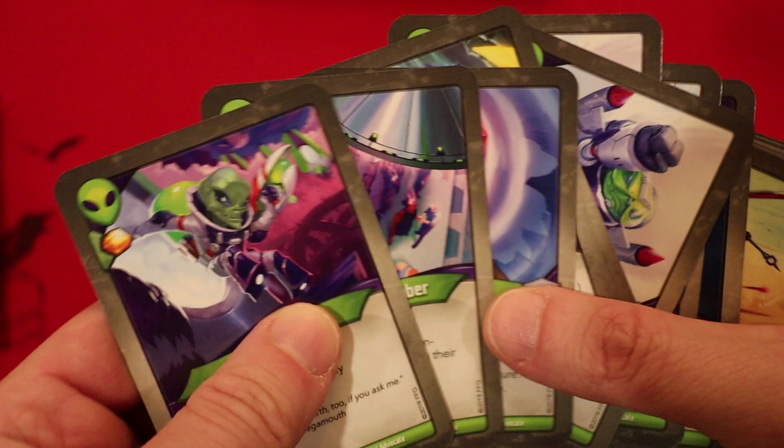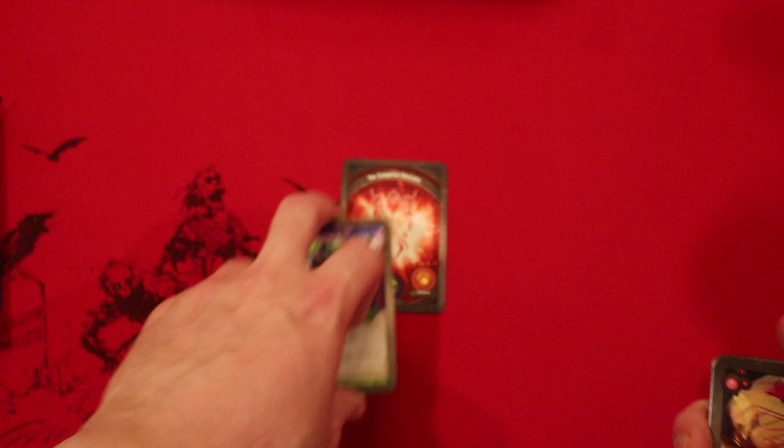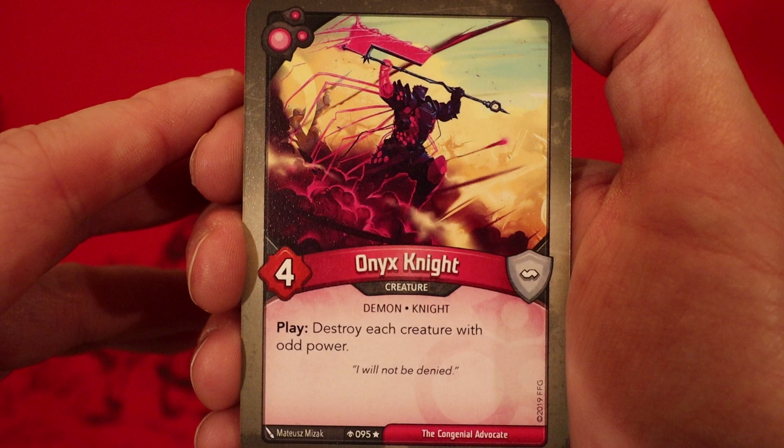We'll get to this Onyx Knight in just a second. I said we needed big Mars creatures — our biggest was two four-power creatures, and after that a three, a two, and two ones. That is just kind of awful. Onyx Knight is four power — destroy each creature with odd power. It's an interesting card, kind of a weird condition for destroying things.